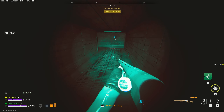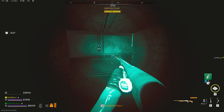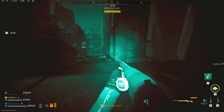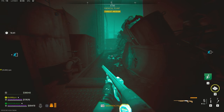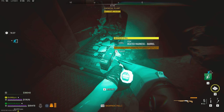Now onto the barrel. The barrel will be hidden in one of these four tunnels, or around one of these four tunnels, in the center of the chemical plant. Take a good look around — there will be bots. If it's not in one of the tunnels it'll surely be right next to one of the tunnels. This in my opinion is the easiest part to find.